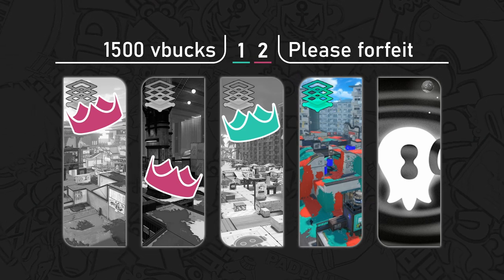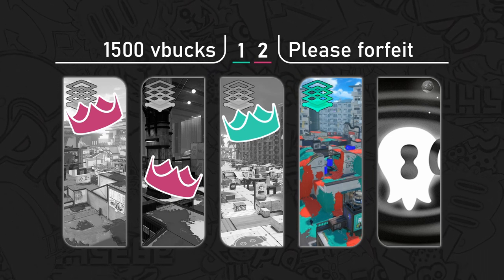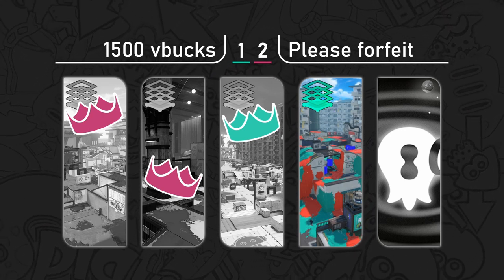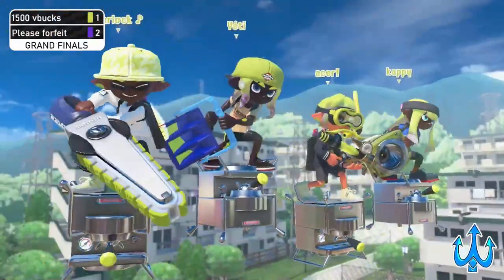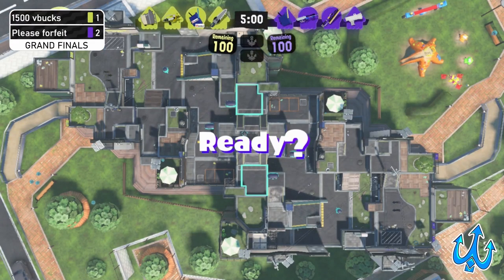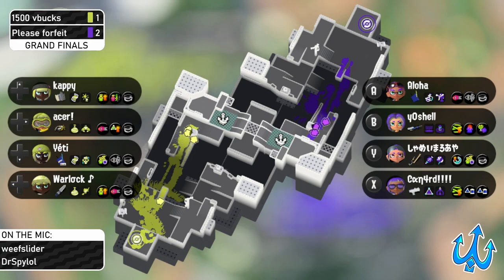This is interesting to see what they decide to run. We could have a reverse sweep here — 1500 V Bucks could end things right now with no bracket reset. But if Please Forfeit takes one more game, things progress. And 1500 V Bucks is switching up their comp for the first time — we're going to see a double Machine or double Bucket from them.